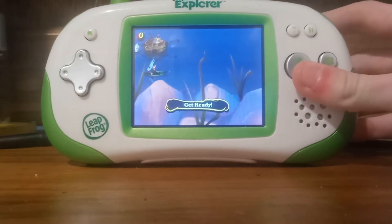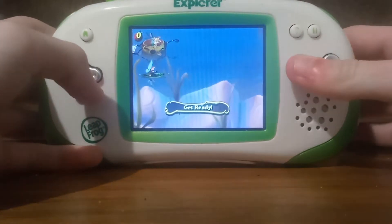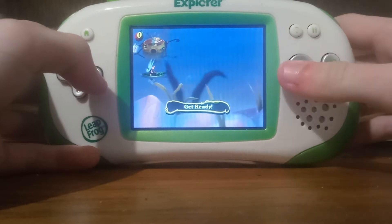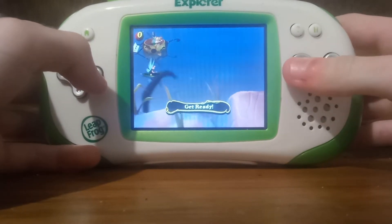Press the A button to speed up and use up and down on the D-pad to steer. Pick up Pixie Dust for a speed boost. 3, 2, 1 — here we go!